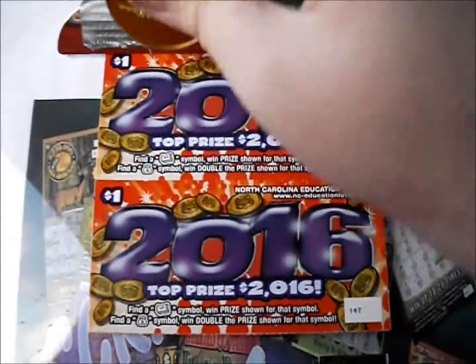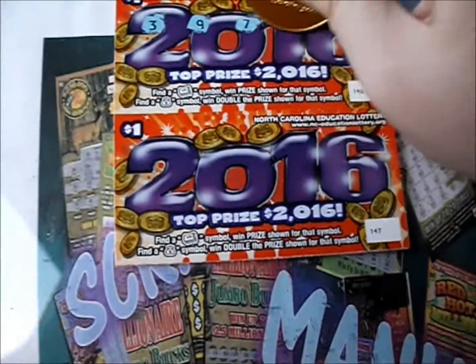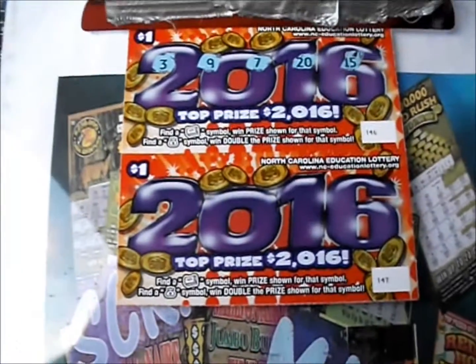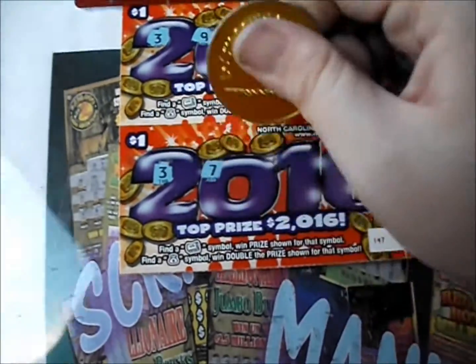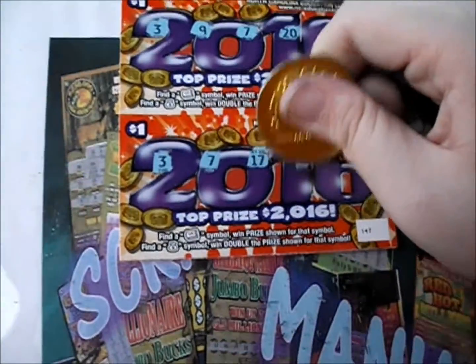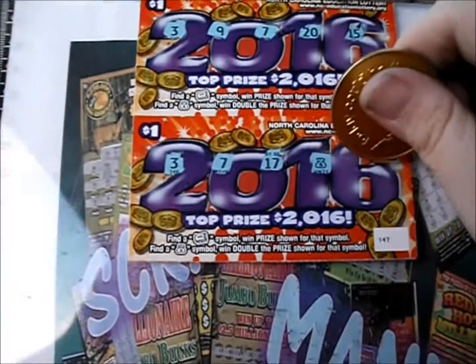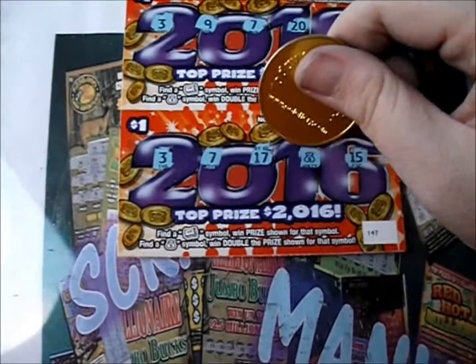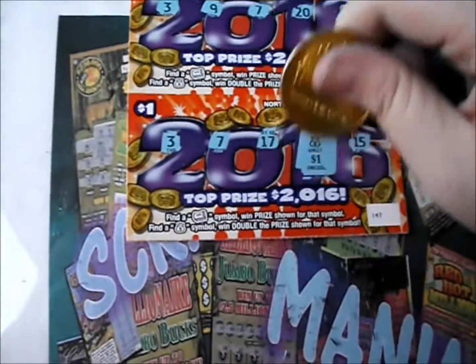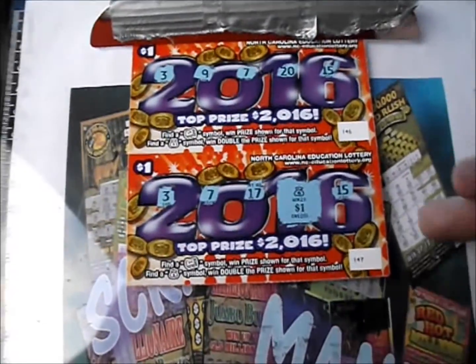Pull out the next four — 3, 9, 7, 20, and 15. Next ticket brings a 3, a 7, a 17, and a money bag symbol — that's a double prize — and a 15. Underneath that double, it's going to be double dollars, so another two dollars right there. That's four dollars back out of 20.